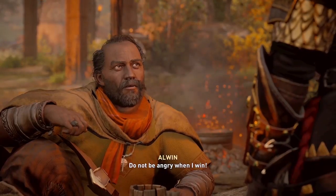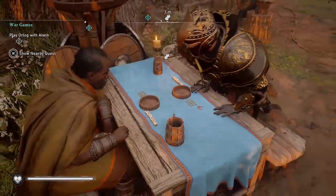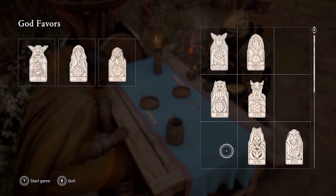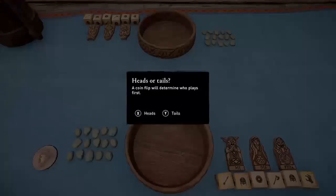And this works against any Orlog opponent, because it doesn't matter what dice they roll or god favors they use. You only need to worry about Eivor's dice and the Thor's Strike god favor. So the strategy is easy to follow.